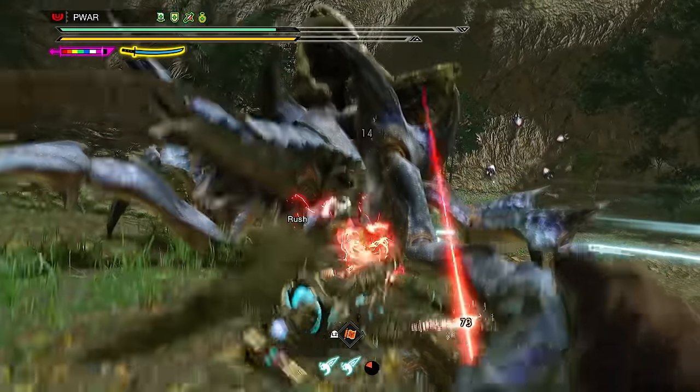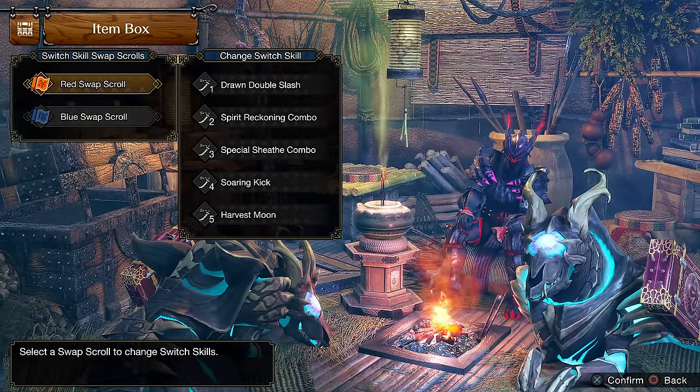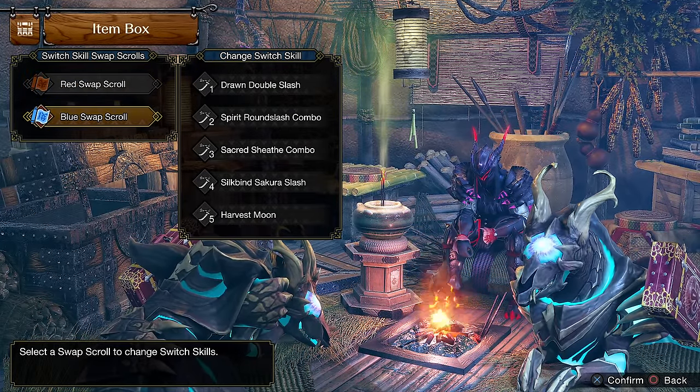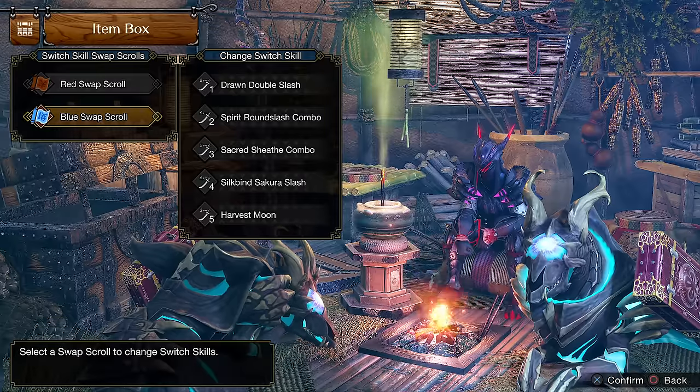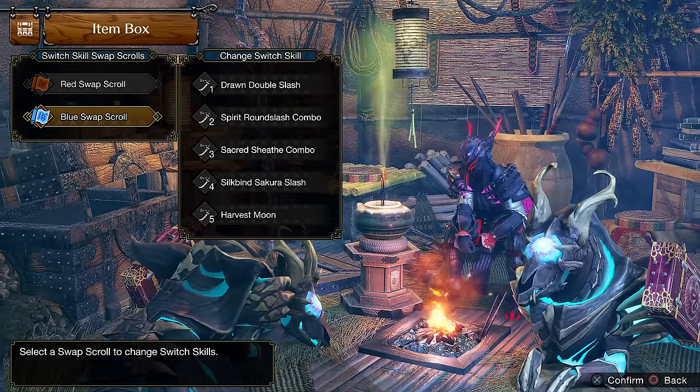For switch skill loadouts, I think this is the best general use one: Red Scroll with EI and Helmbreaker and Harvest Moon, your choice of Reckoning or Round Slash, and then Blue Scroll with Sakura and Sacred Sheathe and Round Slash. Both with double hit draw attack.